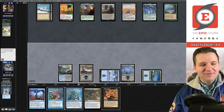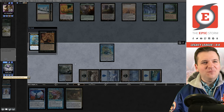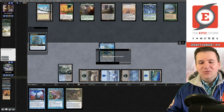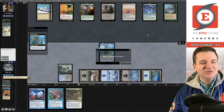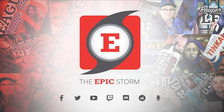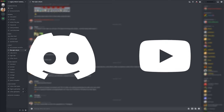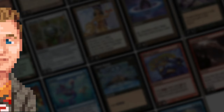We even have Tainted Pact backup if they drew Red Elemental Blast. They drew a land — Tainted Pact combo is going to win the first match. Oracle, Tainted Pact, remove the deck — counter spell backup too. We made Ethan proud in the first match! Four more to go — let's head to match two. Join our seven social media networks, especially the Discord server where you'll find others looking to improve their combo game.